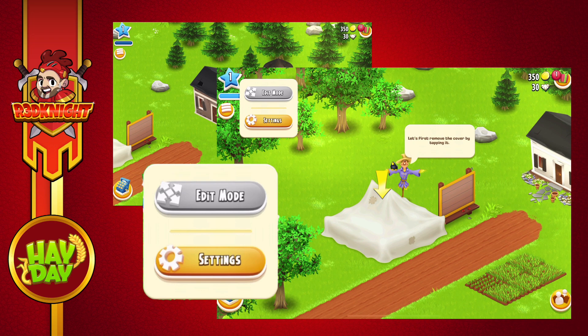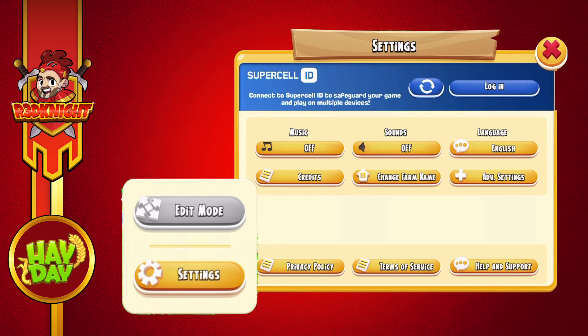Now if you do go back to an existing farm, the farm you see here will be lost. But let's say you decide to keep it and play it — maybe you don't have an email account and you want to save it a little bit later. There's a possibility you might make a mistake and lose it, and because it's not saved you can never get it back again. This is where Supercell ID is very useful.